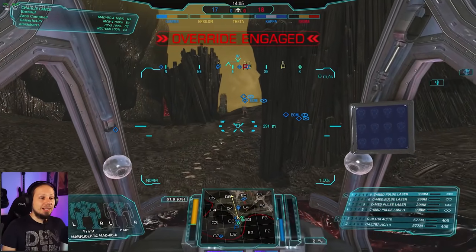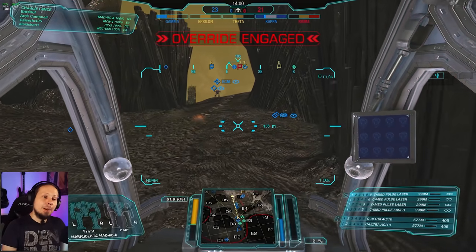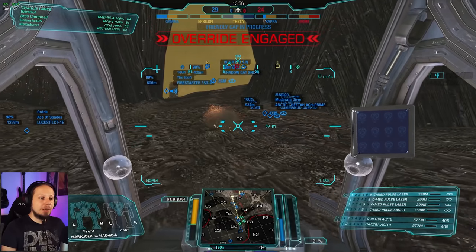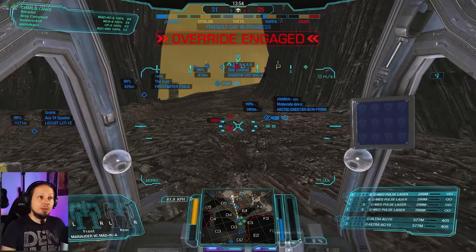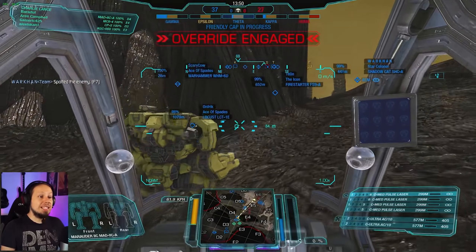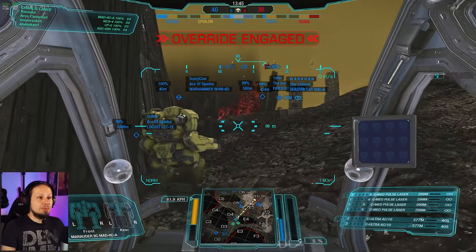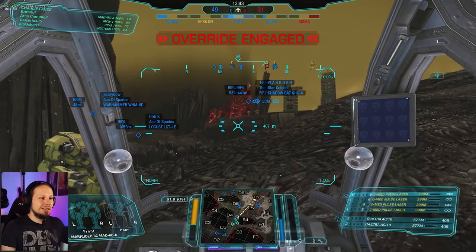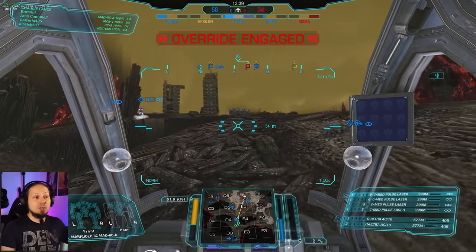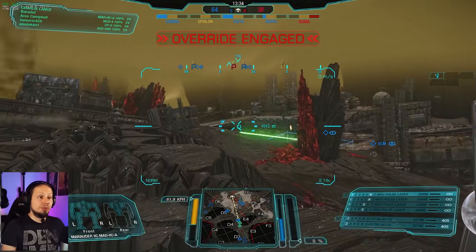I'd rather set up a nice firing line up here on the high ground and shoot enemies coming to us bit by bit. We have a Cheetah and a Commander going to Theta taking that cap. We've got Kappa by the way — that's pretty good. Our Locust is at 98, Kappa is still there. We've got the cap advantage big time — enemies have one, we have three. That's beautiful.